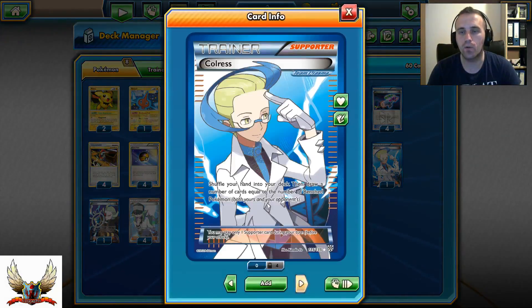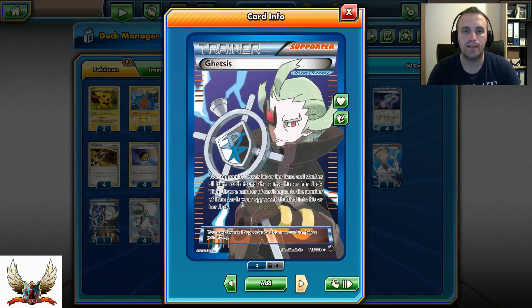From Supporter cards, 1 Colress — it can draw anywhere from 1 to 10 cards depending on the number of Pokémon in play on both sides. It's definitely good for the mid or late game when benches are full, and you can discard tons of very valuable resources from your opponent's hand. In my opinion, very strong.